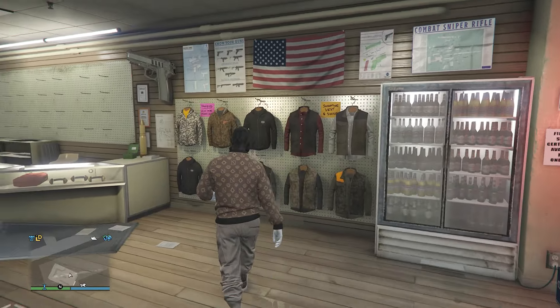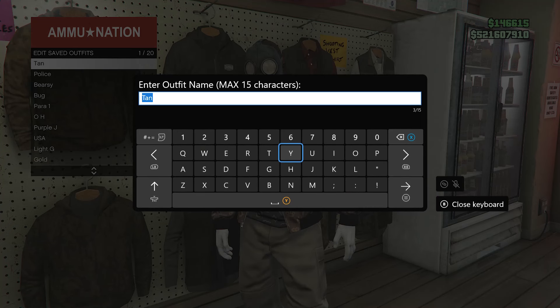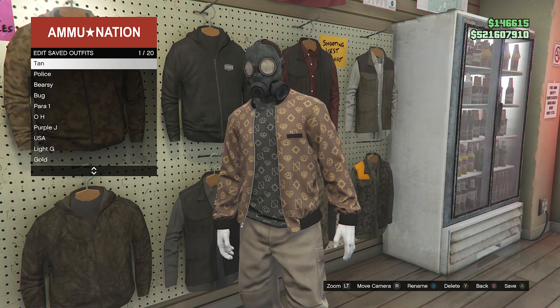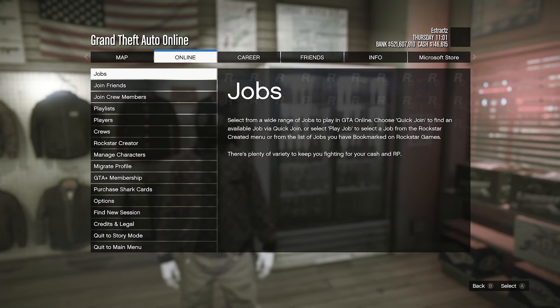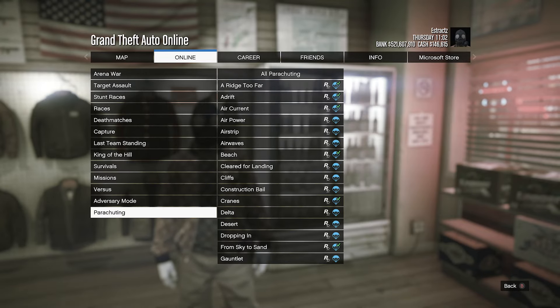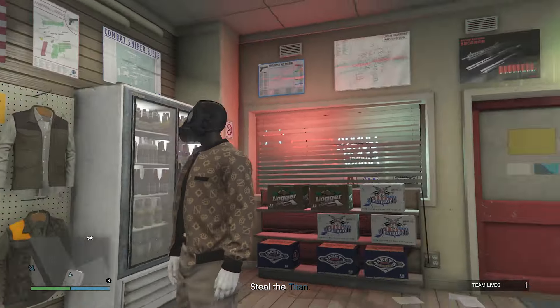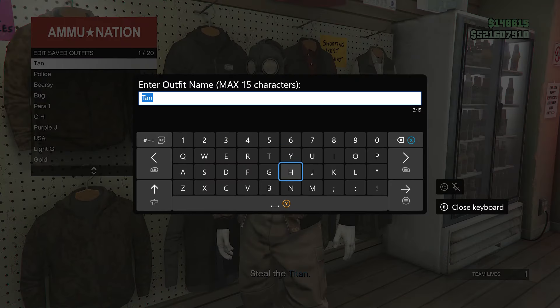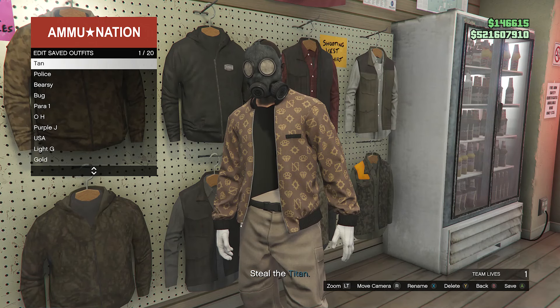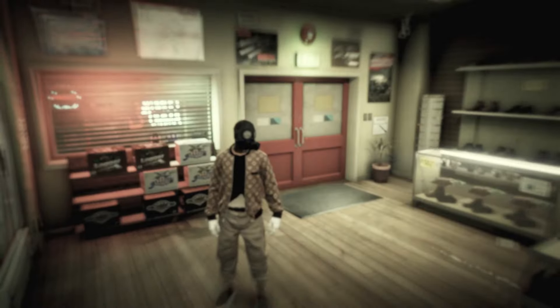After you're at the gun store, walk over to your tops, hit edit saved outfits, and save your outfit on any slot you want. Back out of the tops and we're going to start up a job. Hit pause, go to online, click on jobs, click on play job, click on Rockstar created, click on missions, look for the job called A Titan of a Job, and fully start up that mission. When you load into the job, you will have the toxic mask. Go back over to your tops and once again save your outfit. Back out of your tops, pull up your phone, and quit the job through your phone.